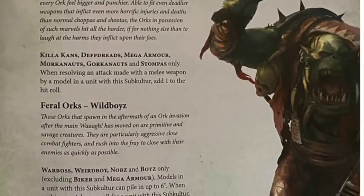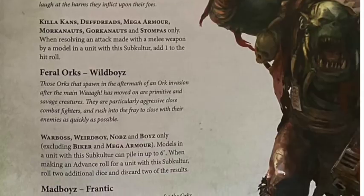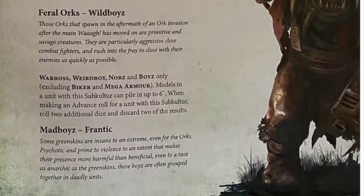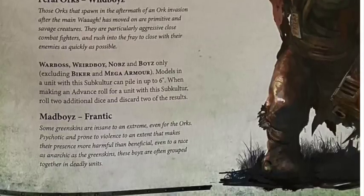Tin 'Eads - as you'd guess: Killa Kans, Deff Dreads, Mega Armour Dreadnoughts, Gorkanauts, Stompas only. When resolving an attack with a melee weapon, add one to the hit roll. Kind of nice, but are you taking a whole subculture for that? Feral Orks - Wild Boyz: Warbosses, Weirdboyz, Nobz, and Boyz - and it's interesting that it's Boyz - models with this subculture can pile in up to six inches, and when making an advance roll for the subculture, roll two dice and discard the lowest.